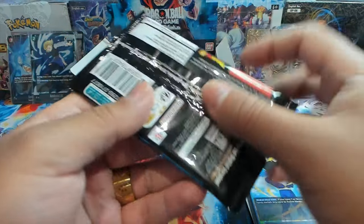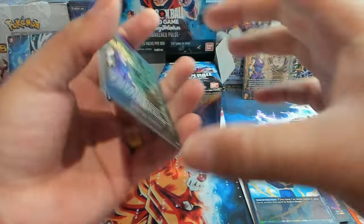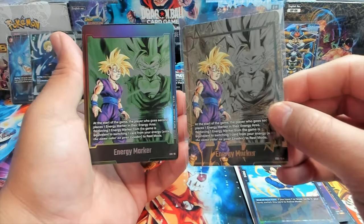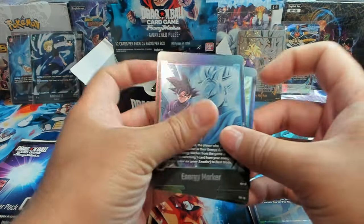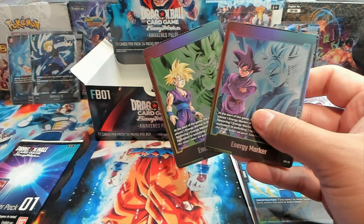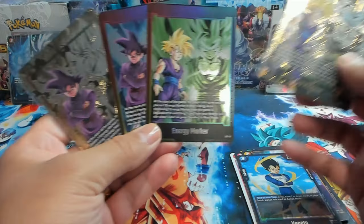I just got so hyped — I pulled my chase card, but let's keep opening. You can see the difference between the regular energy marker and the gold stamped one. Oh my god it looks so good! And Goku — let me pull it up. This is crazy, I have to — I love it, oh my god! I am so happy right now.